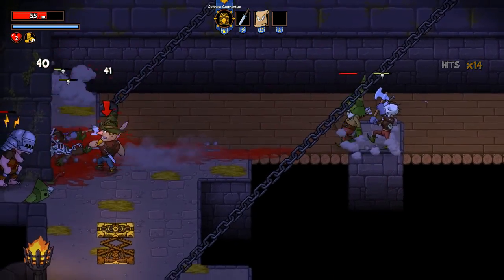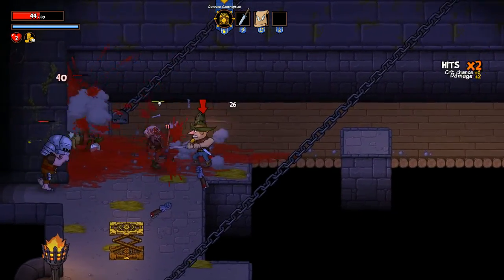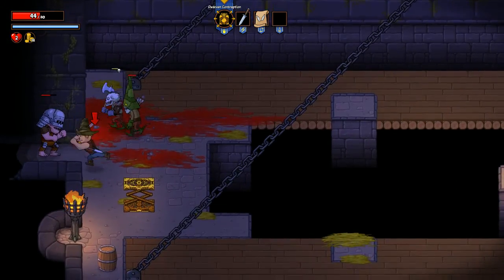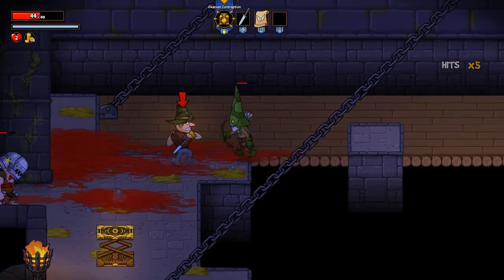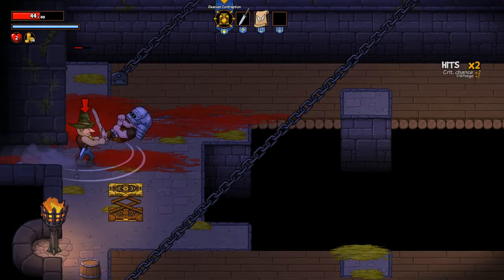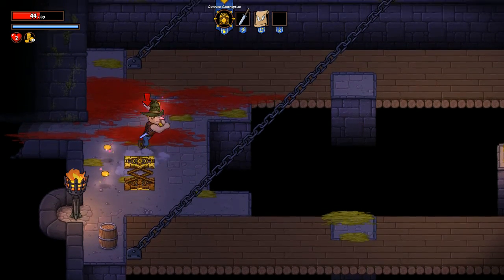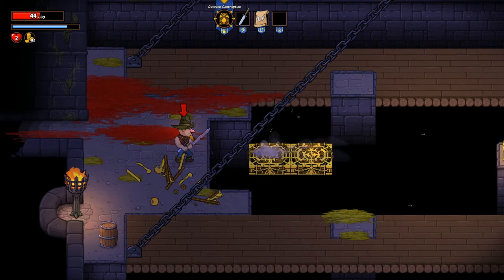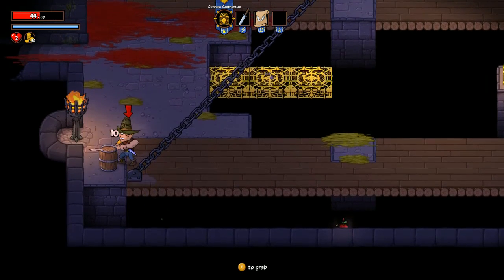Let's pick this dude up and end some faces. We can throw him off. Thank god it doesn't reset the level — that would piss me off. Oh, that was great. Can I pick you up? Perfect. We can stand on that — seems cool.